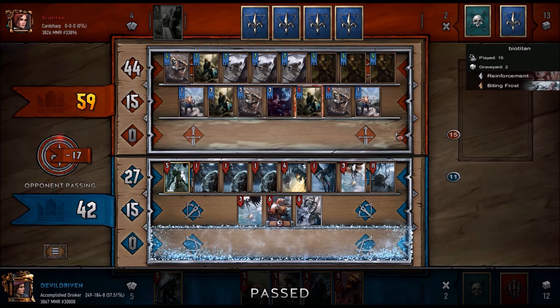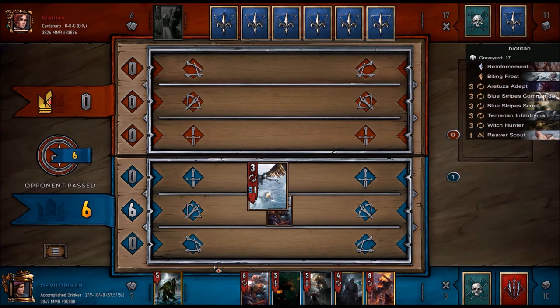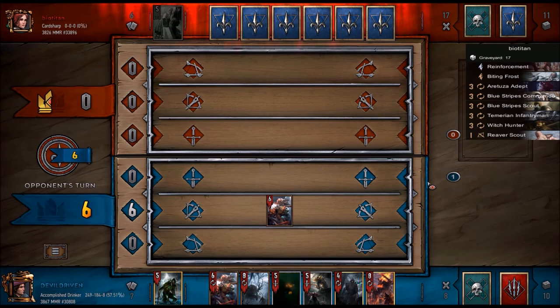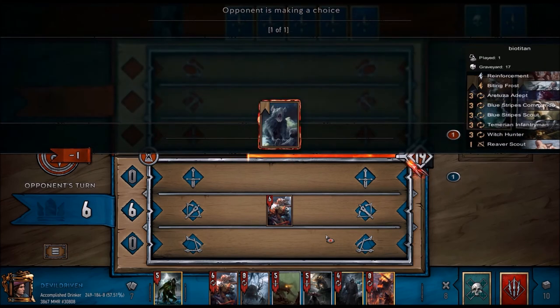He didn't play any bombs like Shawnee or anything like that, so that kind of sucks. We got another Ekimara, that's good. We ditched the harpy though — harpy timer's on one. Let's see where he goes with this. Is there anything in here I want to res? I might just res the White Frost — epidemic, hmm.